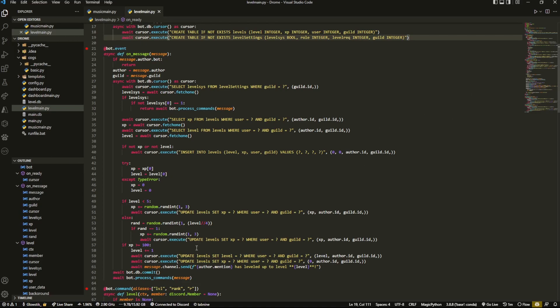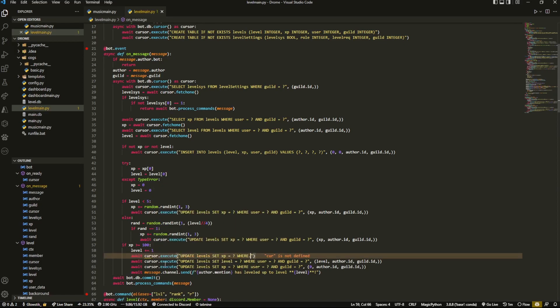Down below, what we're going to do is over in our `if xp` block, we can make a couple small changes. We're going to add one more thing: `await cursor.execute`. We're not actually going to be updating anything, but we're going to be selecting something. So, `SELECT role FROM level_settings WHERE level_requirement = ?` and `guild_id = ?`. Then we're going to pass in our values — it's going to be `level` and `guild.id`. What we're doing is going inside of our database, `level_settings`, and grabbing values to see if there is actually a role reward at whatever level they just hit.